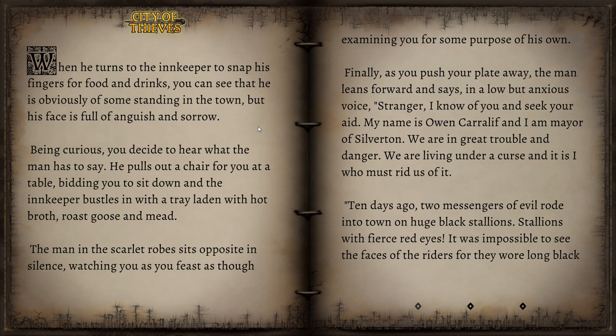He pulls out a chair for you at a table, bidding you to sit down, and the innkeeper bustles in with a tray laden with hot broth, roast goose, and mead. The man in the scarlet robe sits opposite in silence, watching you as you feast. Finally, as you push your plate away, the man leans forward and says in a low but anxious voice, 'Stranger, I know of you and seek your aid. My name is Owen Carlyffe, and I am mayor of Silverton. We are in great trouble and danger. We are living under a curse, and it is I who must rid us of it.'